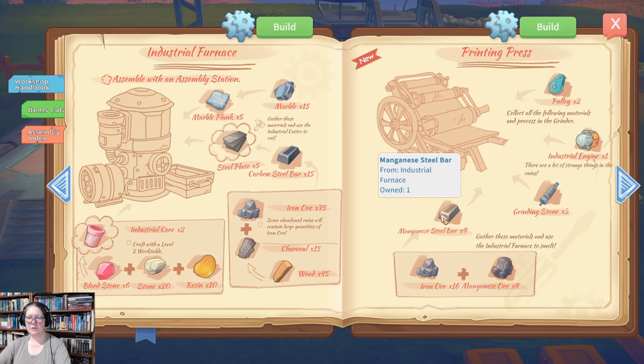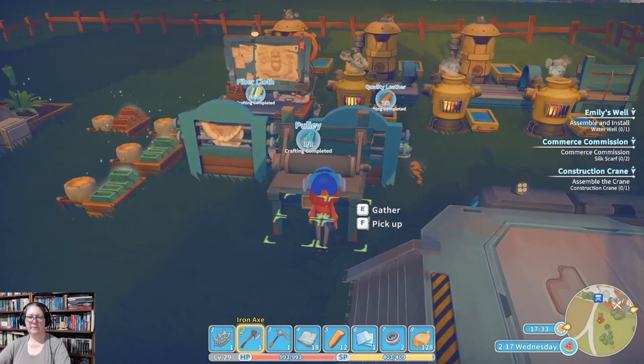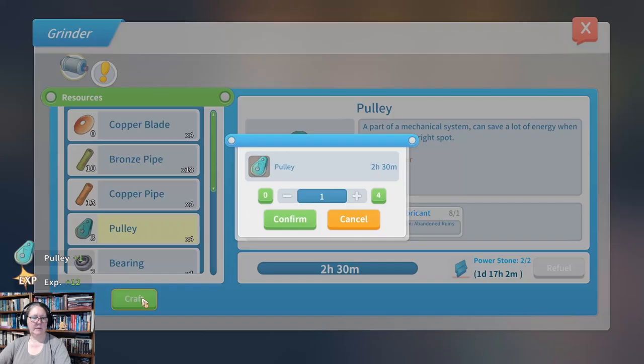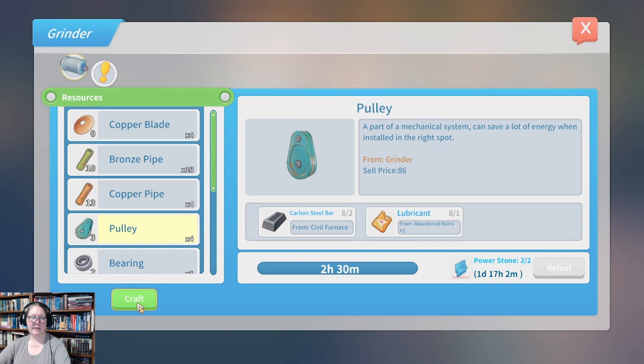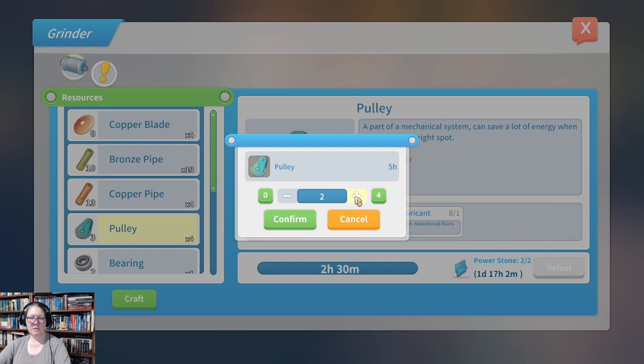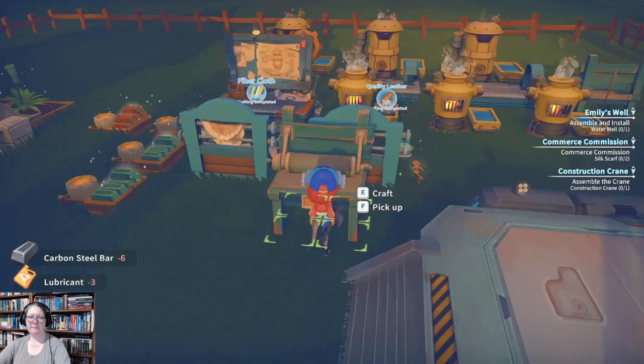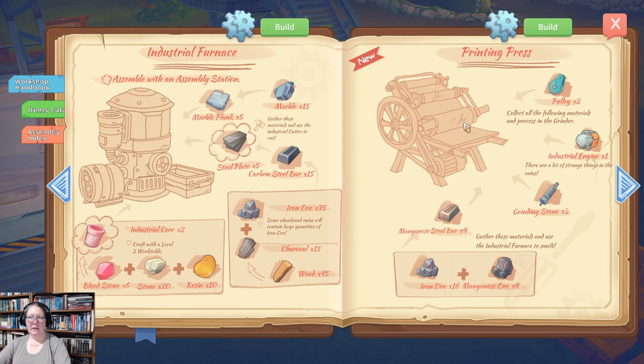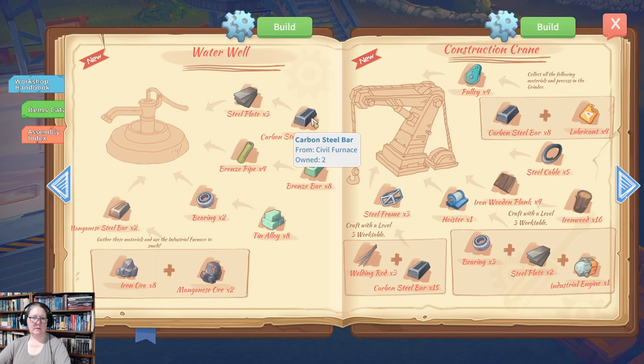I need two more of those. I need four for the crane and two for the press, so I need to make three — no, two more. I'm trying to math too early in the morning. That's nearly ready. Steel plate — I need to get some more of that. How many? Nine. Ten already in, I now have enough, and I'm halfway there — one more to go.